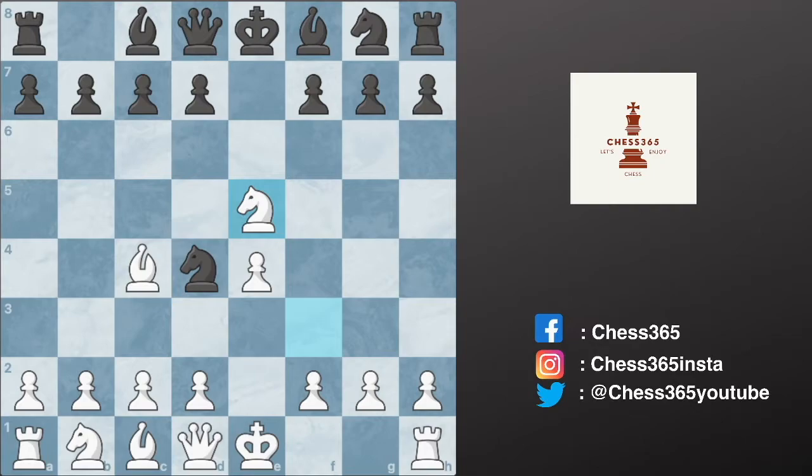If white accepts this gambit with knight captures e5, you can see there is a double attack on the f7 pawn. If the knight captures f7 it will fork the queen and the rook. Black replies with queen to g5, and this capture is still good because the king cannot capture the knight. From here the knight is forking the queen and the rook, so usually the white player goes for it.